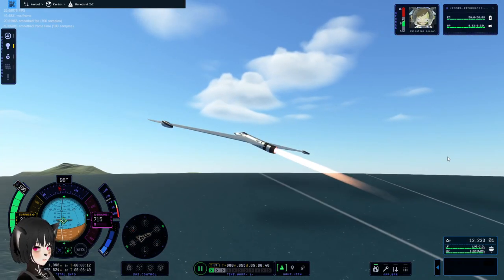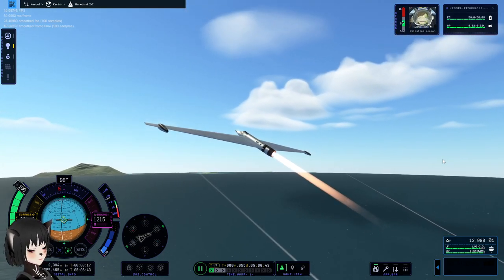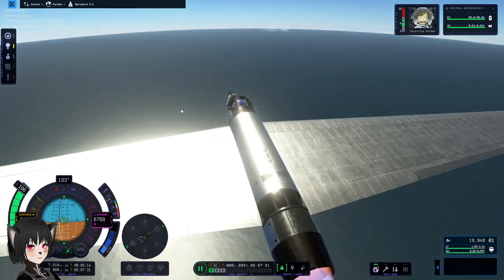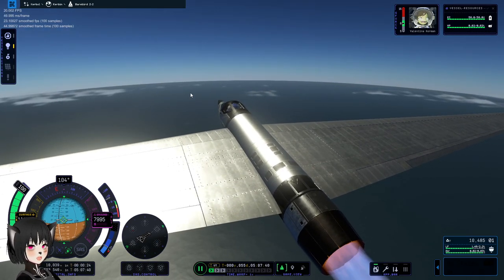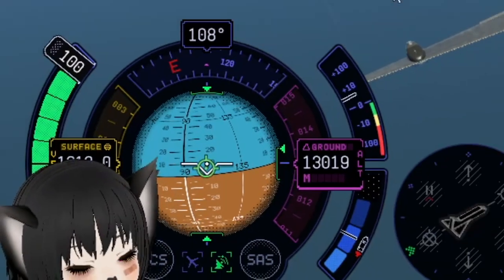I love this game so much, even though I'm getting very low FPS right now. I'm not using my SAS, by the way, because the ship is more wobbly when I use SAS somehow. So I'm just using my stick. 1,300 meters per second.